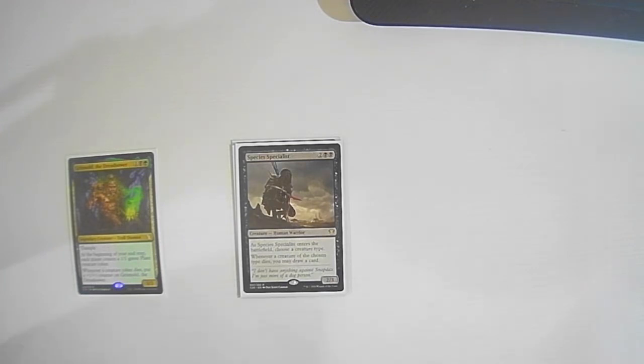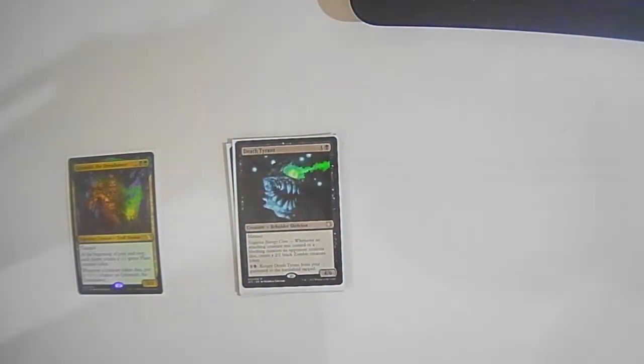If you guys see cards that you're kind of unsure why they're in here, let me know down in the comments. This deck is built completely out of cards that I already owned, except for maybe one or two that I traded or picked up while tearing other decks apart. Death Tyrant: four colorless one black — a Beholder Skeleton, a 4/6 with menace. Whenever an attacking creature you control or a blocking creature an opponent controls dies, create a 2/2 black Zombie creature token. You can pay six to return it from the graveyard to the battlefield tapped.